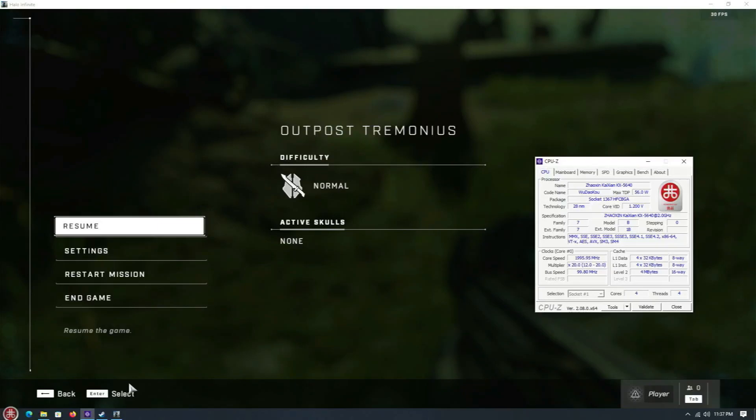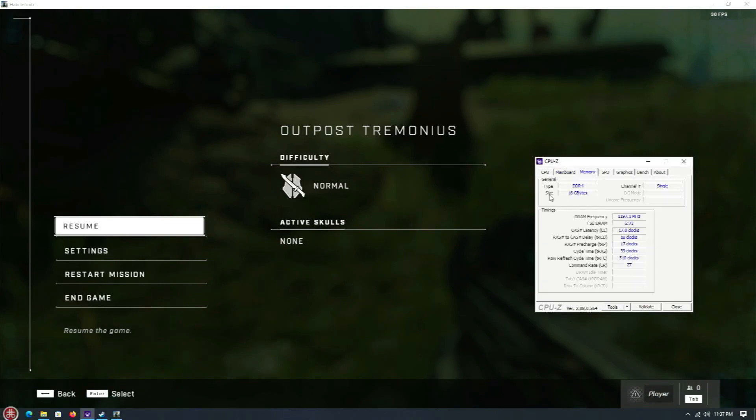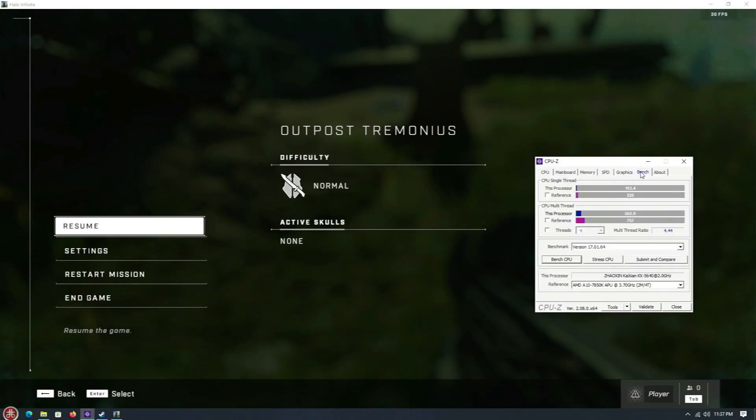Here we once again have Halo Infinite, this time the open world, running on the Zhaozin KX5640 engineering sample CPU from the Centaur bankruptcy auction. Here you can see the CPU-Z information, motherboard information, memory running at 2400 megahertz — the maximum the board supports in single channel because I couldn't get dual channel working. There's the SPD info, GTX 1050 Ti for graphics, as well as some benchmark data from CPU-Z compared against an AMD A10 APU.